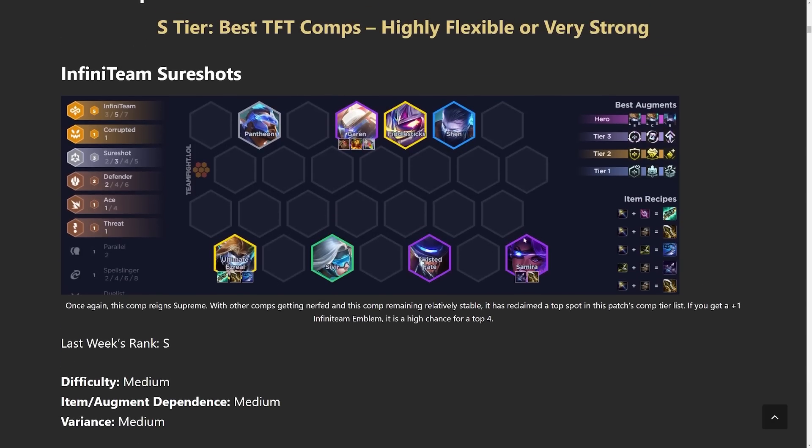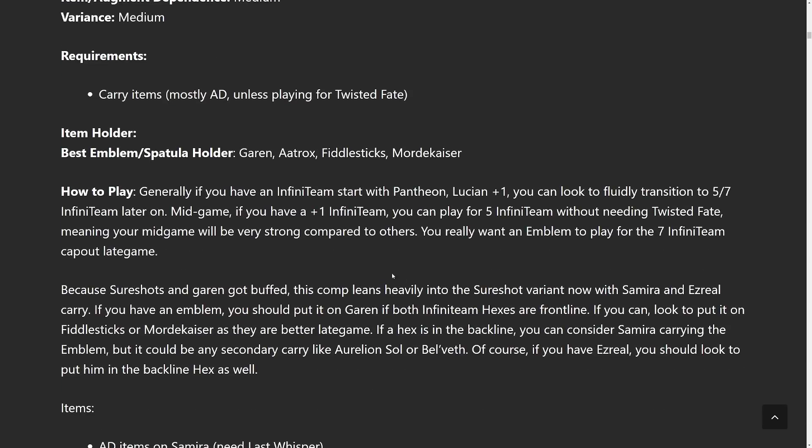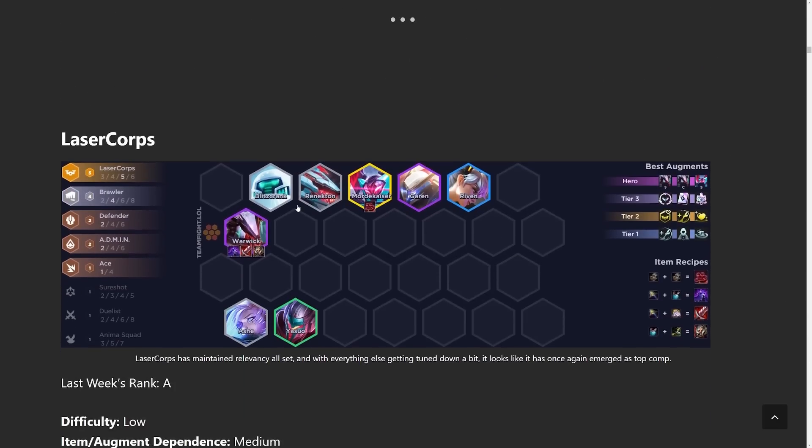AD comps are very popular right now. Samira is probably one of the more popular carries — she fits in both mech builds and the Infinite Team build and is just all around very solid. She'll be the primary four-cost carry for a lot of teams, with Garen as the primary main tank. This comp is reliant on the plus-one augment, so keep that in mind. You want to do a fast eight with this comp. For more in-depth details check out the previous meta snapshots.